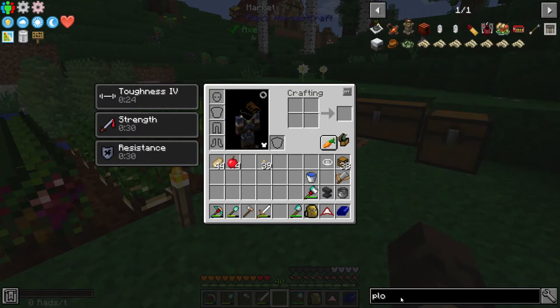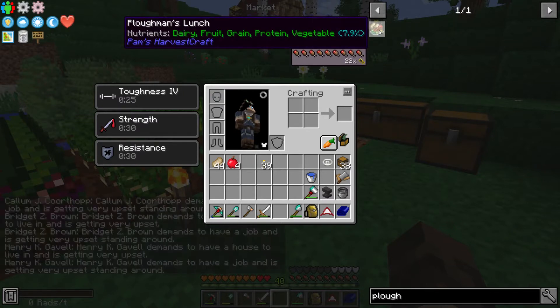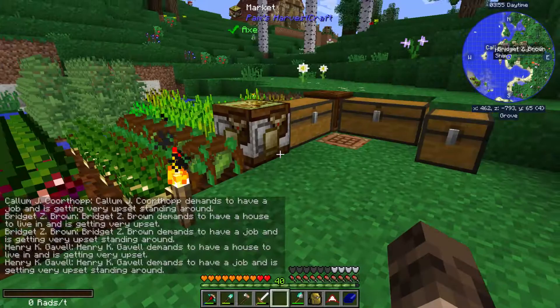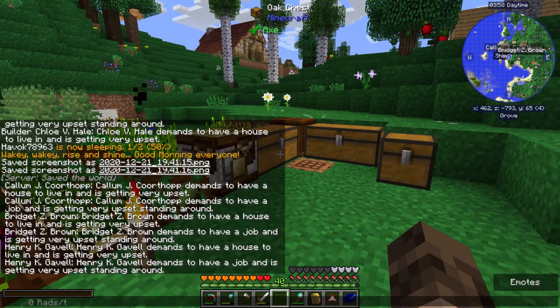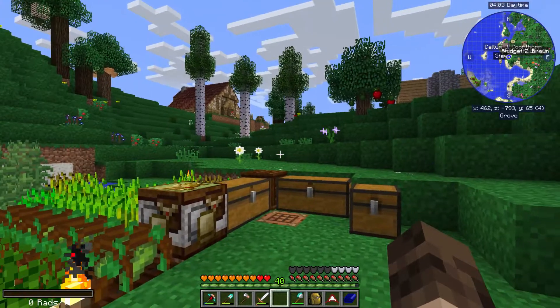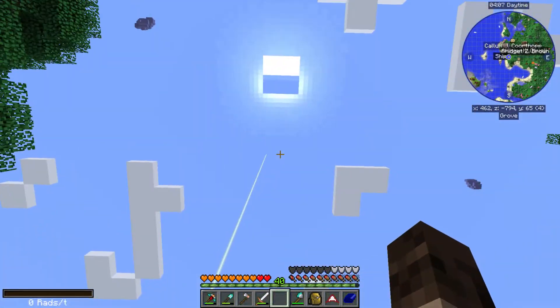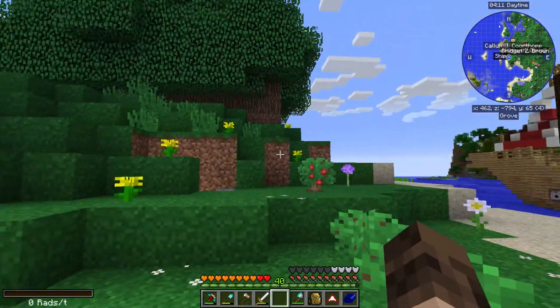The plowman's lunch gives you dairy, fruit, grain, protein, and vegetable - all five food groups. When you're eating it, none of these drop down, they all go up. You're also going to see a lot of messages in chat because they're unhappy. I haven't built them houses yet, some don't have jobs, and they're going to have to wait. Oh, it's a solar eclipse, which will allow mobs to spawn.